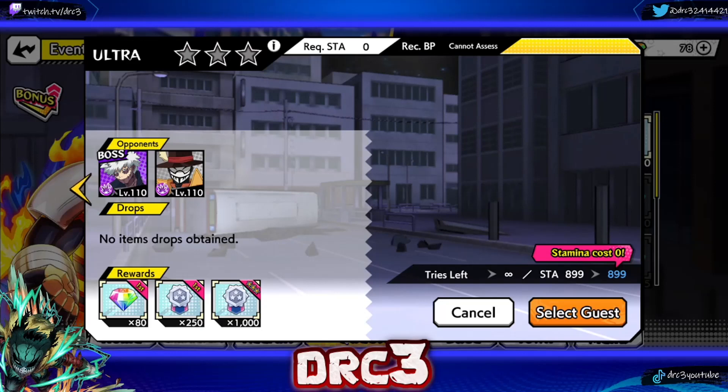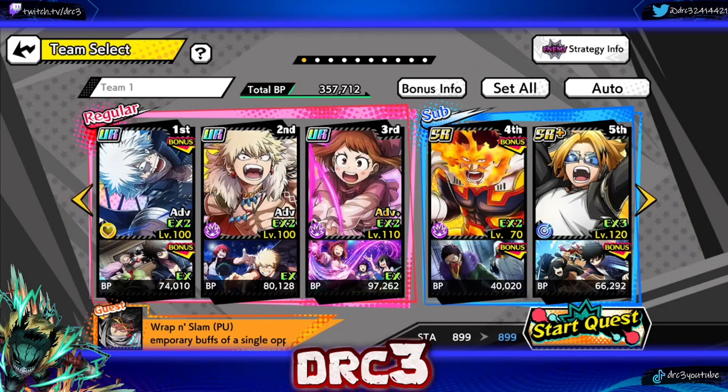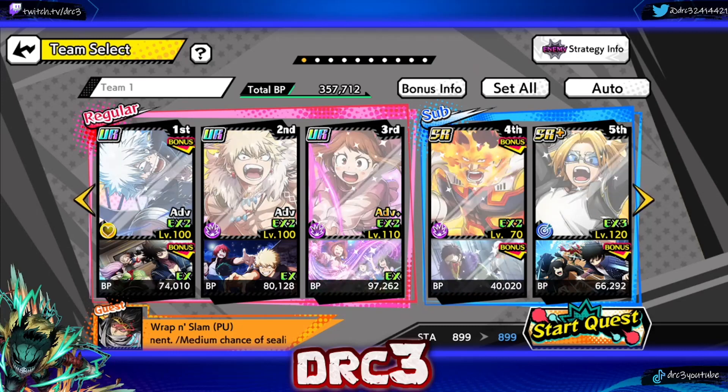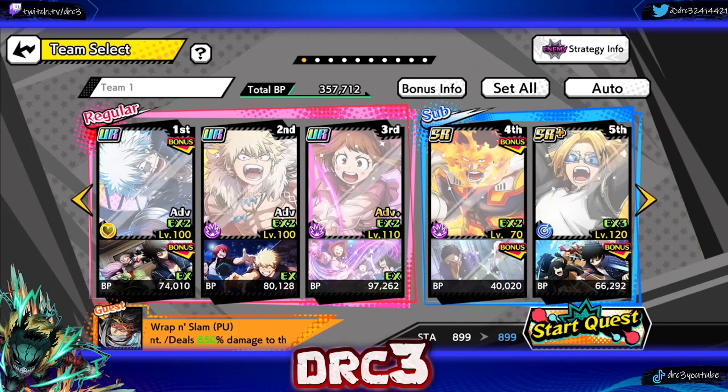We are aiming for the 80 hero gems and the 1000 medals with a perfect three-star score. Here is the team I'm using: white hair Dabi at level 100 — he is a beast. His memory gives him crit and damage. We have Uraraka for crit support, and Fantasy Bakugo because he hits really hard. I do recommend putting a healer on your team; Uraraka is a great choice to help you survive damage.